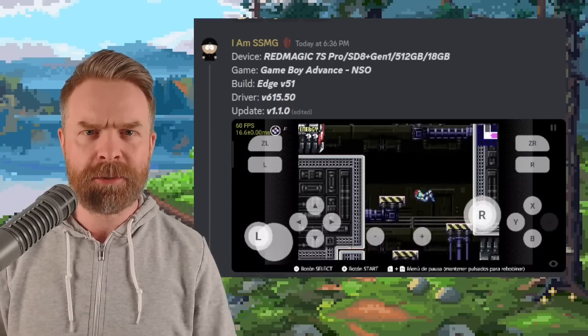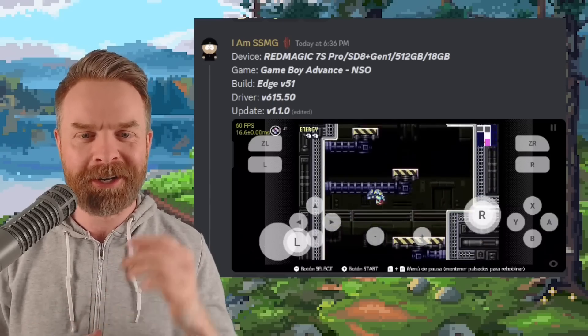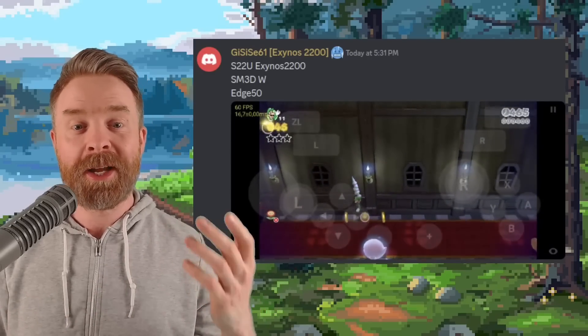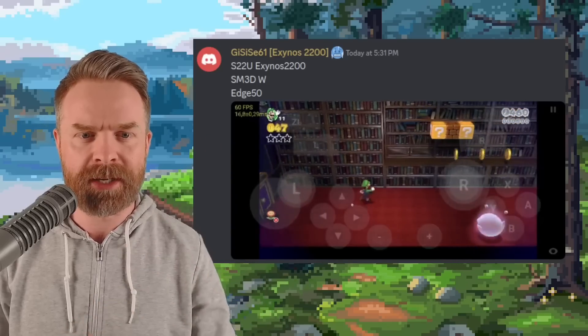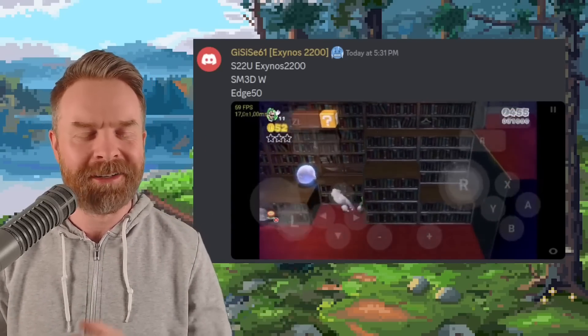Someone is emulating a Nintendo Switch emulating a Game Boy Advance and having Metroid Fusion up and running at a solid 60 frames per second and looking great. For you Exynos folks out there, someone has Super Mario 3D World up and running on an Exynos 2200 at a solid 60 frames per second — well, it just went down to 58 — so pretty close to 60 frames per second and looking really good.